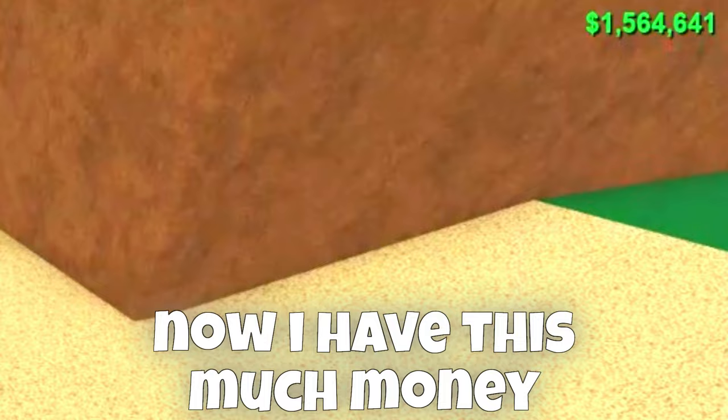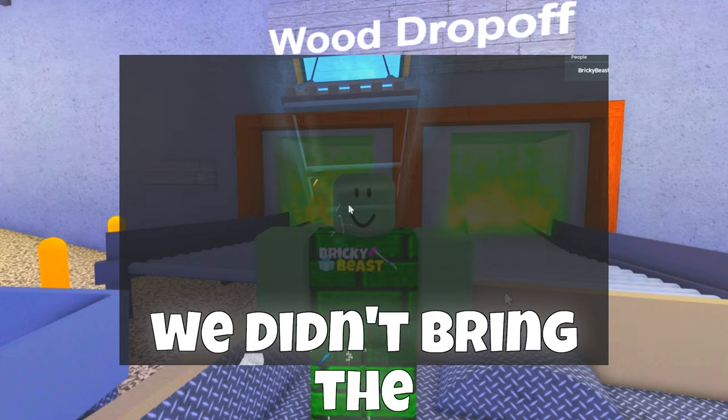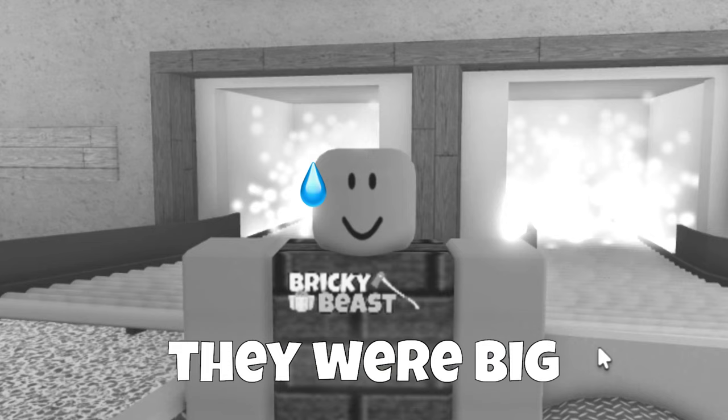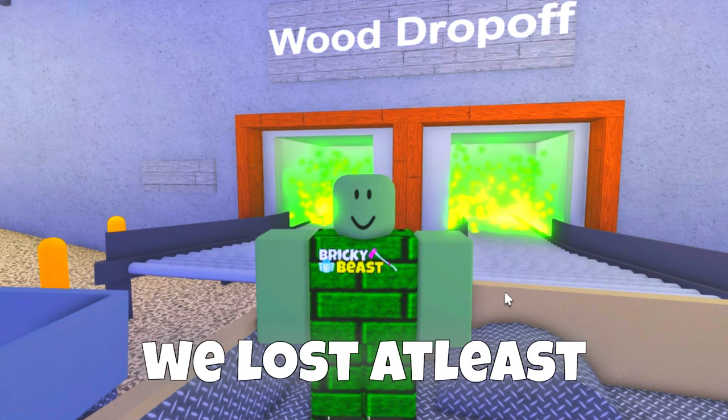Now I have this much money, and after I sold the wood, I got this much money. This means I earned 100k, which is not surprising. See, we didn't bring the fattest part because the bridge went up — that happened because I lowered the bridge 5 times instead of 7, I didn't do the calculations. And also 2 pieces fell off because I didn't know that you need to cut the wood. We lost at least 70% of the wood.